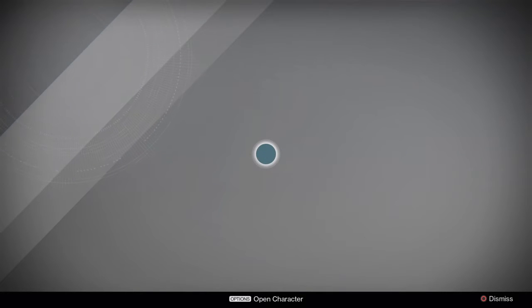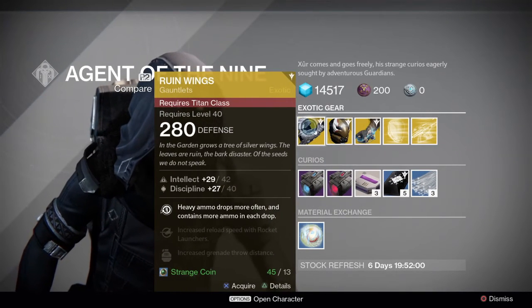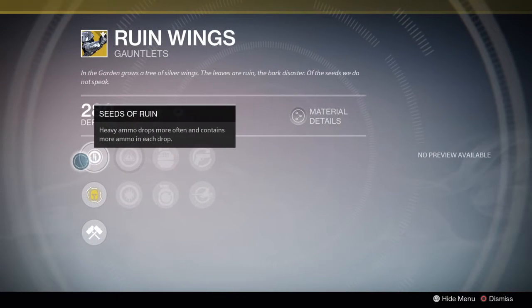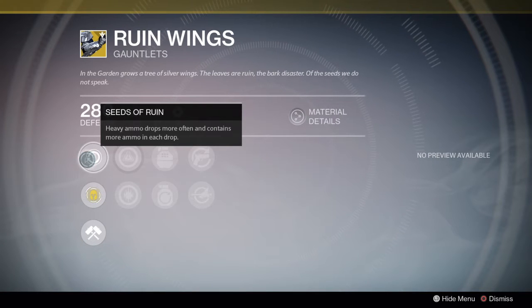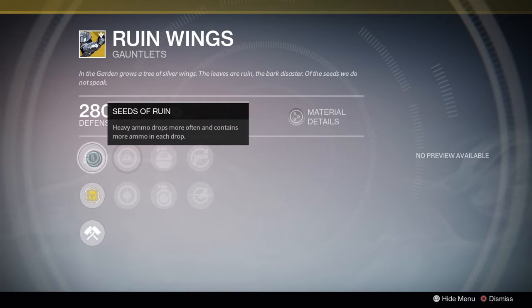Except for maybe one — we shall see. First up we've got Ruin Wings for the Titan class. Seeds of Ruin makes heavy ammo drops more often and contain more ammo in each drop. That's not entirely practical in PvP, but it's a great item if you're playing PvE — pick it up, it'd be a lot of fun.